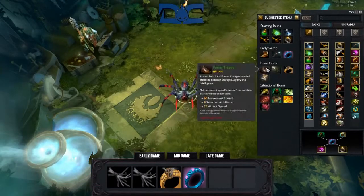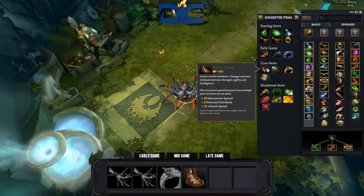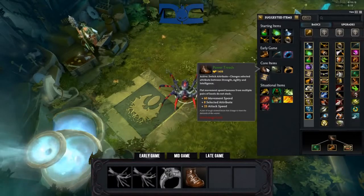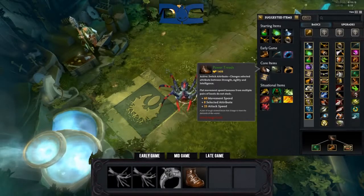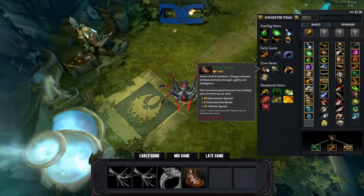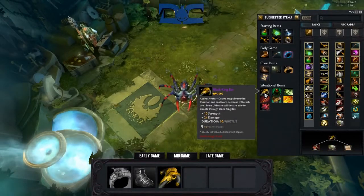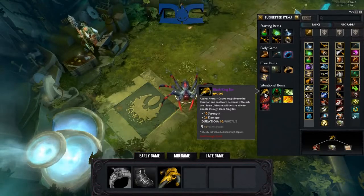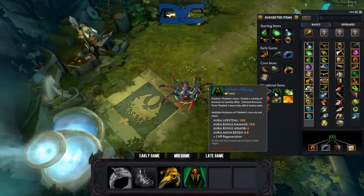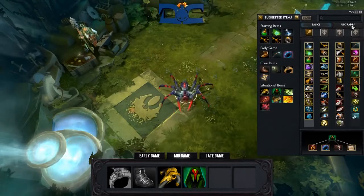Boots for Broodmother are pretty simple: Power Treads. They provide good stats as well as attack speed which will benefit her throughout the game. Normally a pushing hero could benefit from Boots of Travel if farming well, but because it takes Brood so much time to set up a nice array of webs, going from one lane to another isn't exactly her strong suit. Into the mid game, BKB needs to be your first priority — it provides good stats and will allow you to actually right-click people. In pubs you can go Vlad's if you wish, but it's typically frowned upon and almost never gotten on the professional scene since she really doesn't need lifesteal. It's generally considered a waste of gold as it only delays other core items.